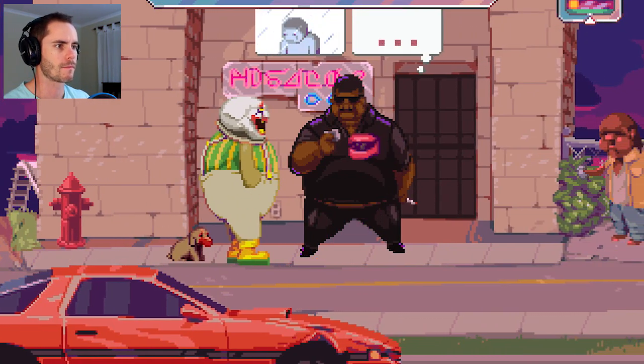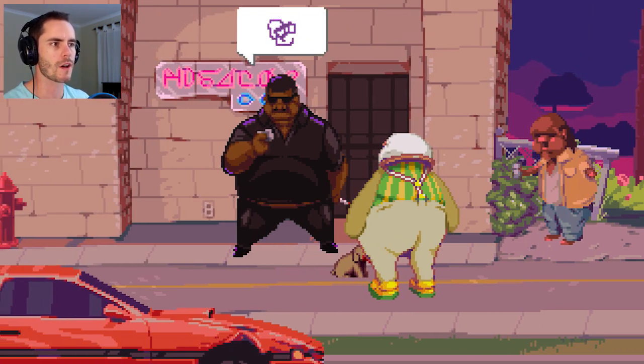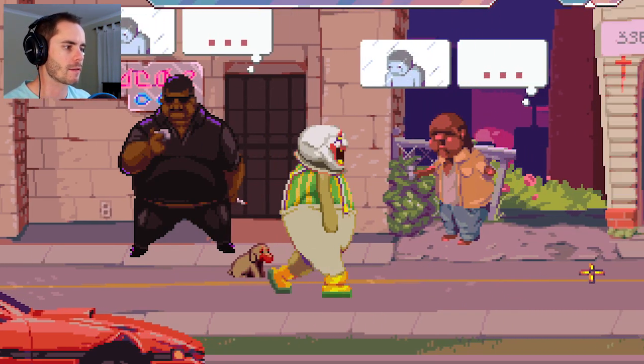There's like a bouncer there now. Hey there, champ - you gonna let us in? I think he wants to fight - I think the scribble thing means fight. Scribble is fight and bouncer talk.